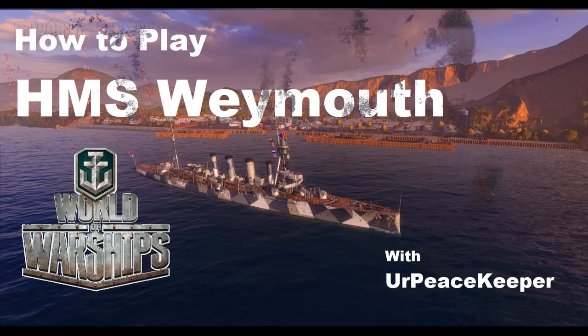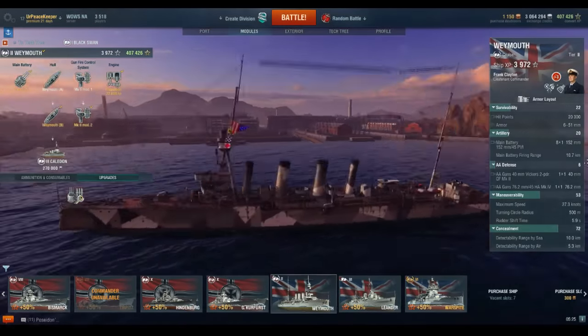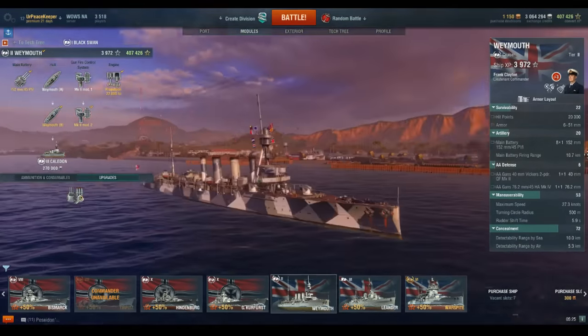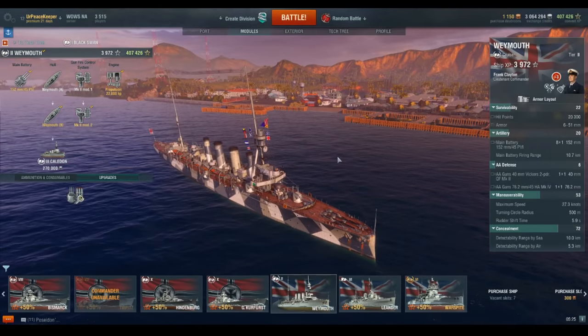Hello everybody, it is your Peacekeeper coming at you with the next video in our How to Play series for the Royal Navy Cruiser Lines. This is the Weymouth Class of Light Cruiser, the Tier 2 for the Royal Navy Cruisers.